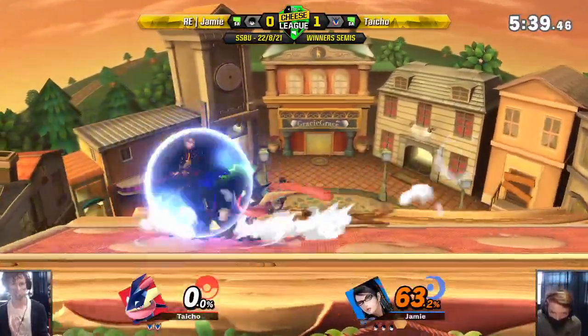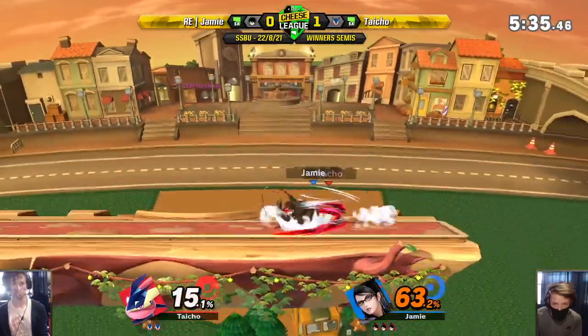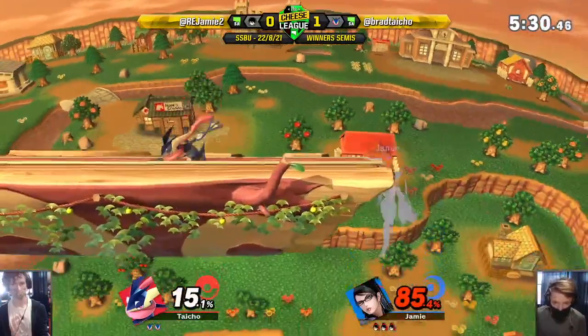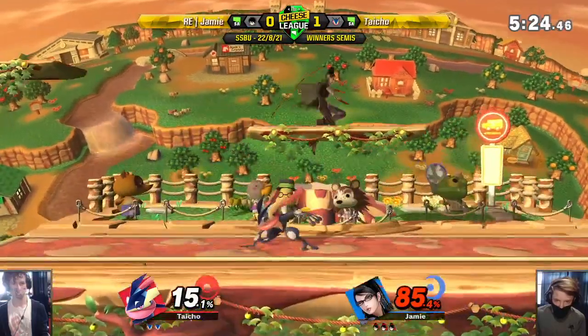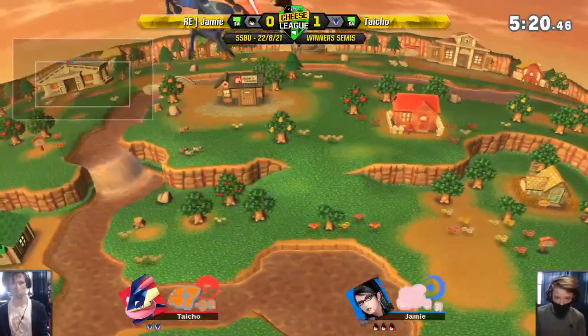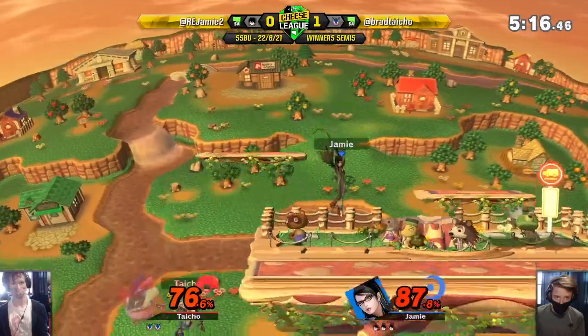Not too high a percent for Bayonetta, but Greninja's definitely one of those characters who can kill you pretty early, especially on Town and City. Sending him to the blast zone. Makes it back though. Up smash - no punish. Hit by a late hit of that up tilt. All the way to the top blast zone - goes for it, doesn't get the kill though. Seeming high on Town and City.